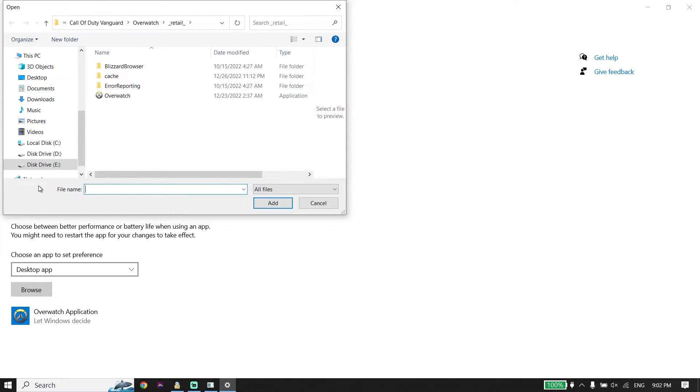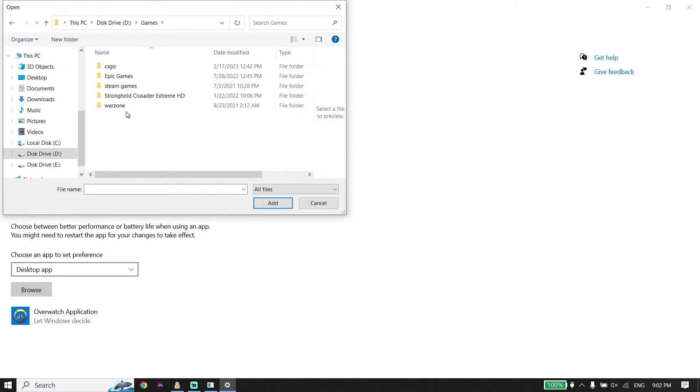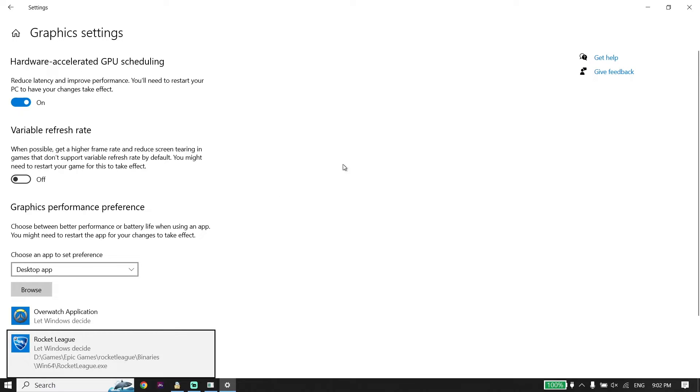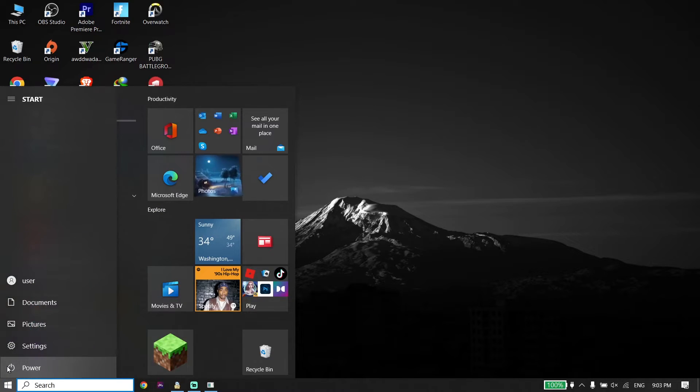Locate your Rocket League install location. Select the Rocket League application and click Add.